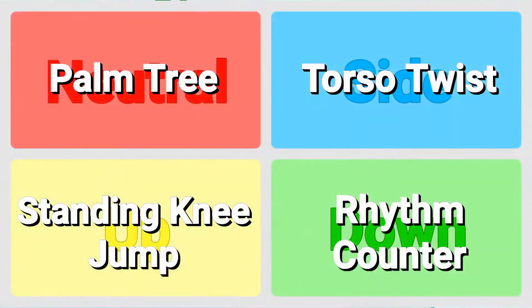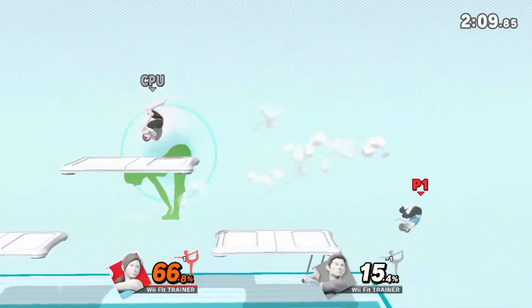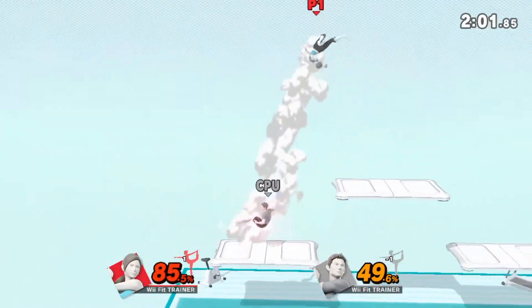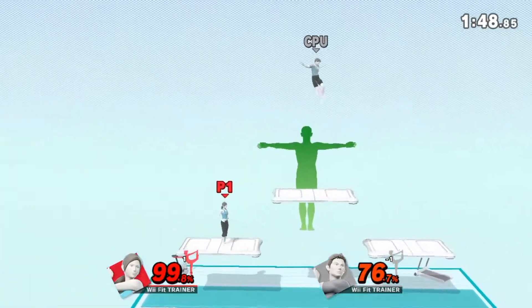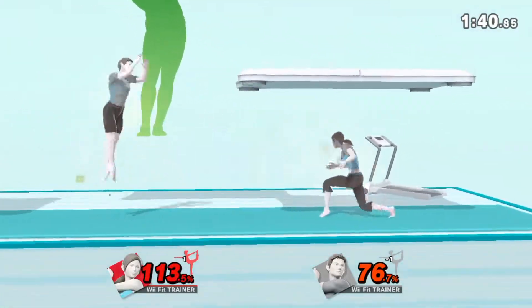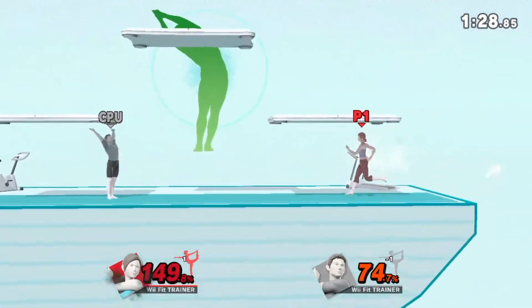If an opponent is underneath Wii Fit Trainer and is hit by the legs slamming down, they would be meteored. Down special is Rhythm Counter, taken from the Rhythm Boxing minigame. This would work similar to Incineroar's side special, having three different variations depending on when you press the button. Just pressing down special would have Wii Fit Trainer block with their arms forward, reducing the damage they take by 75% and reducing their knockback from a single move to basically zero. However, if you press the B button again while the move is getting blocked, they would counter it. With imprecise timing, they would do a single weak hit that can be followed up with a grab or an aerial. But with the right timing, Wii Fit Trainer would perform two hits, with the second being much more powerful. I think Wii Fit Trainer having a unique counter like this will help make themselves different to every other counter in the game.